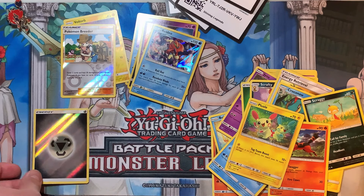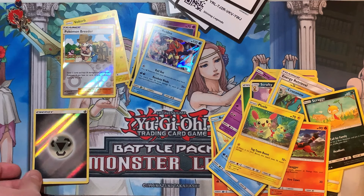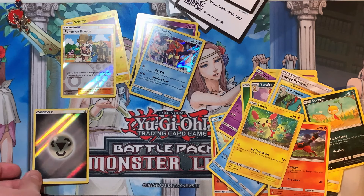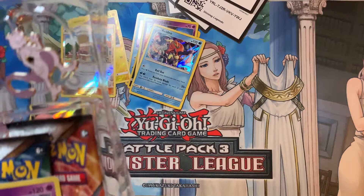Let's move on to the Mewtwo pin box here. This one actually didn't have the shrink wrap on it, but that's okay — checked out the box, everything looks fine, nothing was tampered with, so it's good to go. There goes the pin — Mewtwo pin. Promo card right there. Beautiful card, set that aside.